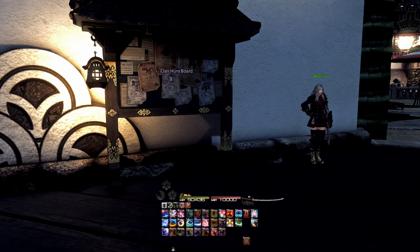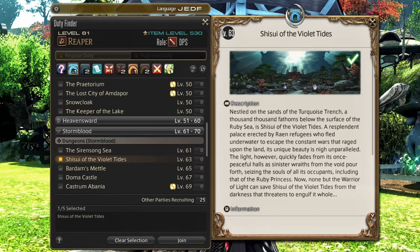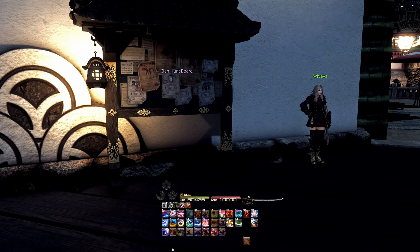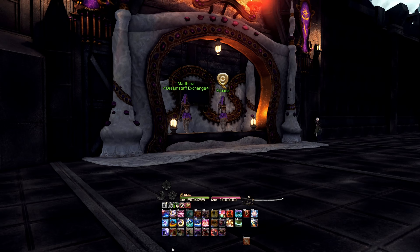At level 63, you'll be able to unlock the Shisui of the Violet Tides dungeon — it's at the bottom of the ocean, so carefully don't miss it. Also at level 63, you can unlock your first Beast Tribe quest with the Kojin, as well as your next set of hunt quests. At level 66 comes even more hunt quests, and to finish off the Beast Tribes of Stormblood comes the Ananta daily quest at level 67.